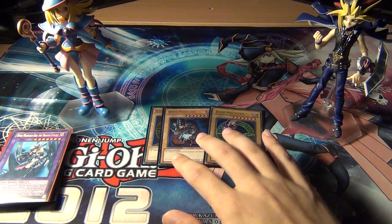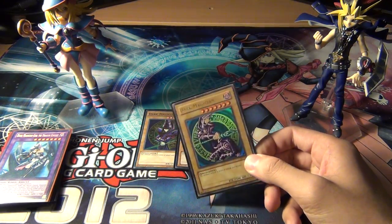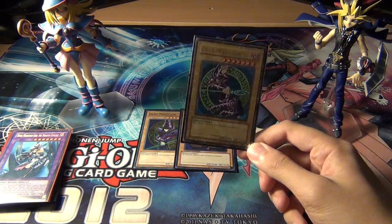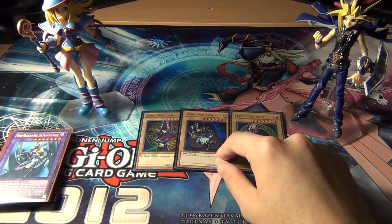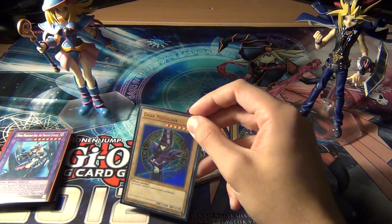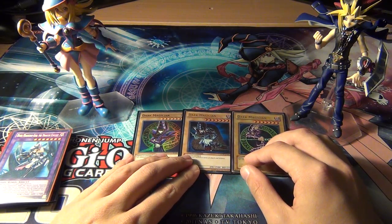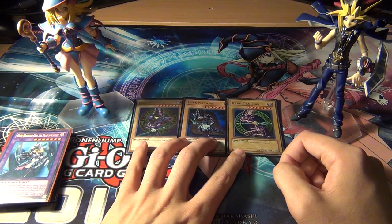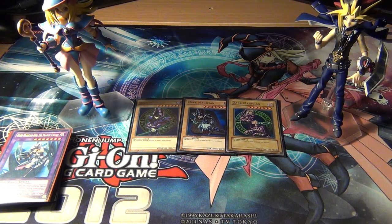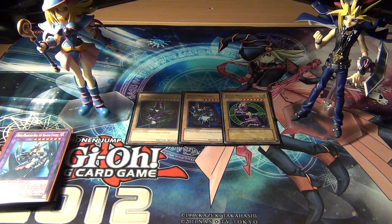To start off, we have three copies of Dark Magician. He is the main bread and butter unit of the deck that makes it function. This is my original Starter Deck Dark Magician, then we have the Legendary Collection one, and then we have the one from the Yu-Gi Gold Edition — the second artwork of him. There's also the Arcana red one that came out a while back, but I have that too. Anyway, three Dark Magician — you have to run three. It's a must for the deck to function.